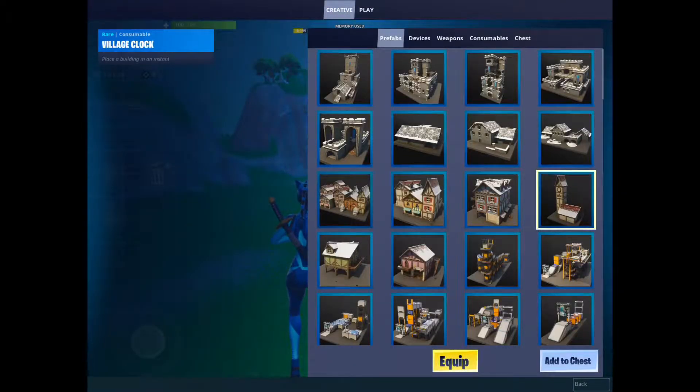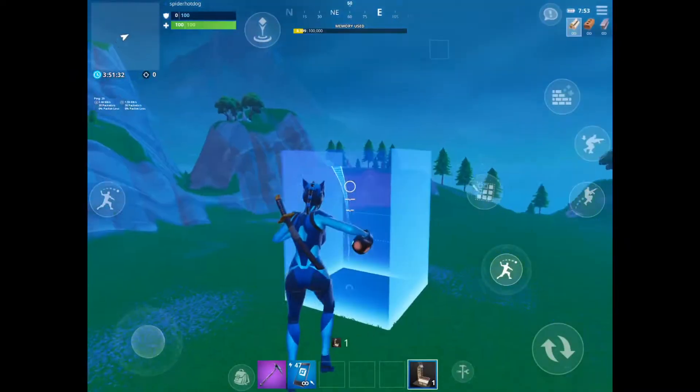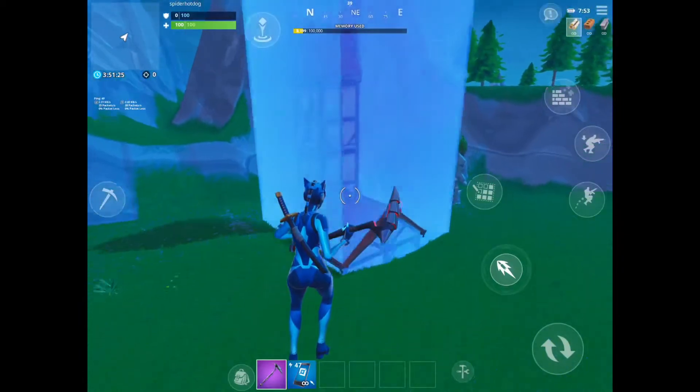So in this video, I'm going to show you how to get vaulted guns in Creative. Just get the village clock tower that you can find in Happy Hamlet in the prefab section on your phone. Find somewhere on your island and just toss it down.